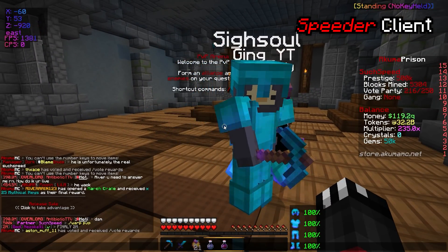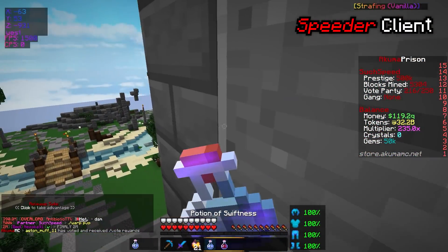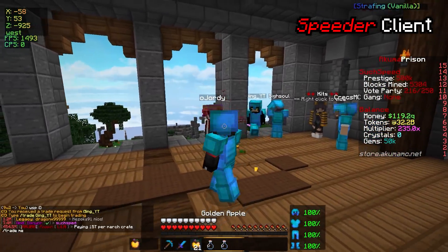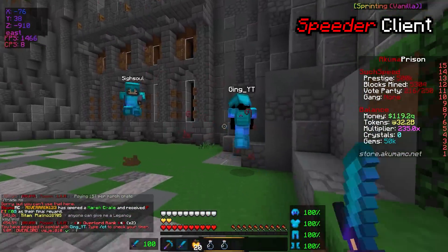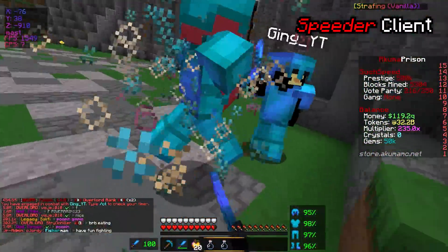All right, we've got a few people coming. I'm going to go ahead and pot up here, and we're going to jump straight into things. I don't really want people seeing what I'm potting — it's going to be very nice. We have a few PvPers here. Let's jump in — does anyone dare to fight? We're on the Speeder Client. We're going for Ying underscore YT. We've got Sight Soul as well.